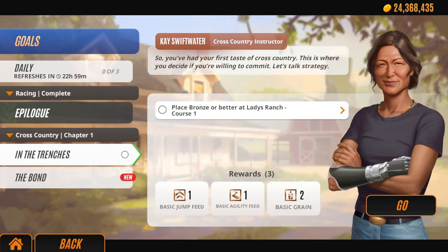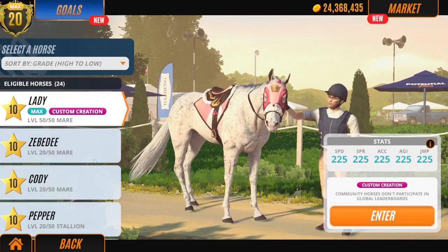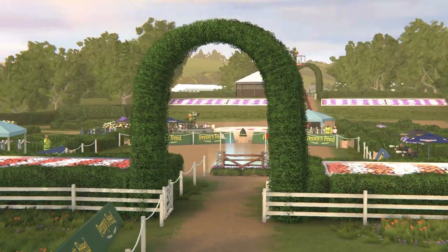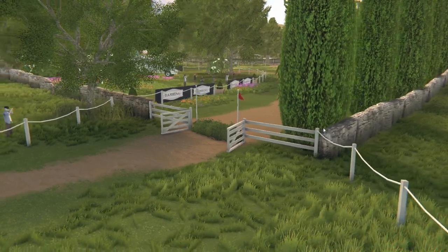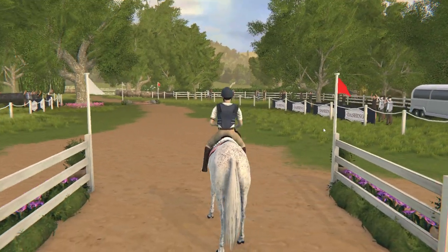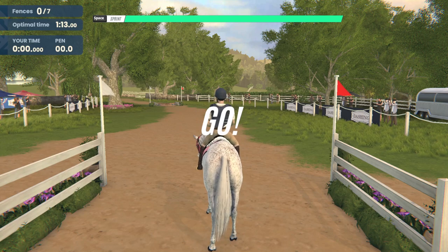They've added cross country to the story mode, which is wicked. I'm going to play this on my completed save because I have better horses — I know, I know, I'm cheating. Are you guys ready for the first keyword to do with horses? It's going to be 'reigns.' Reigns is your first word — put it down in the comment section below. We have two more to go throughout the video.